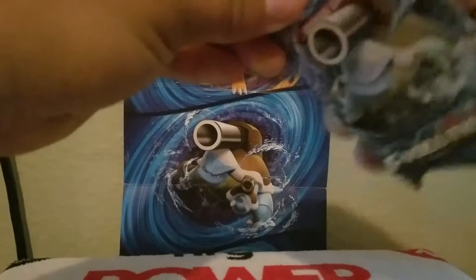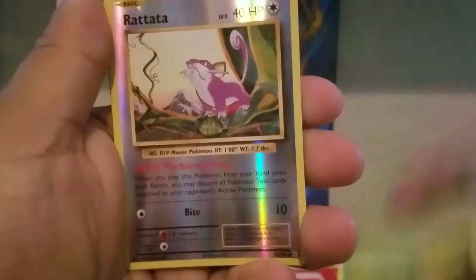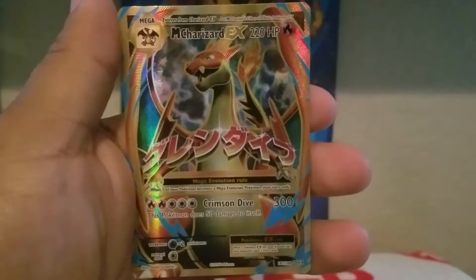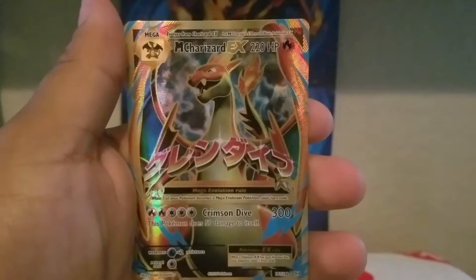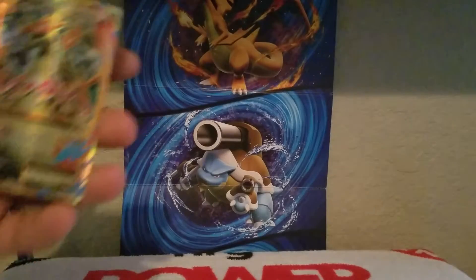Last pack. Man, this one is really hard to open. Got Machop, Double Colorless Energy, Charizard Spirit Link, Nidoran, Ponyta, Pikachu, Poliwag, Caterpie, reverse holo Seadra — and we got it guys! We got the Mega Charizard EX full art! The Charizard booster packs came through once more!